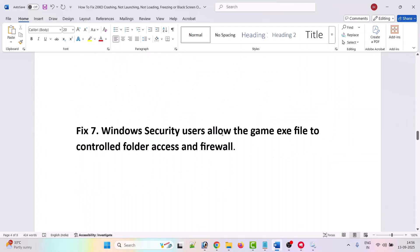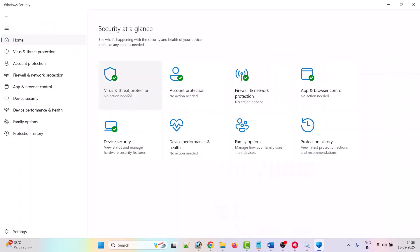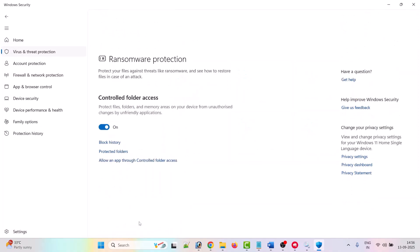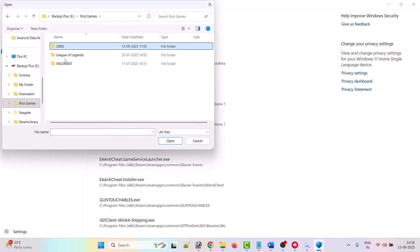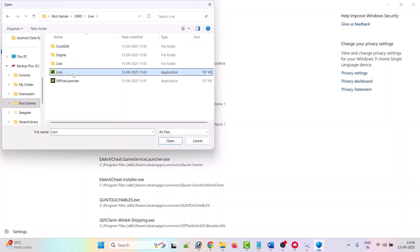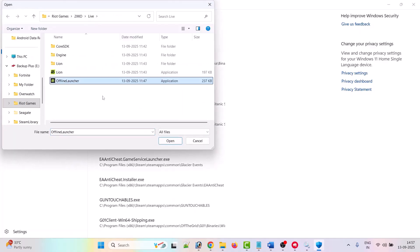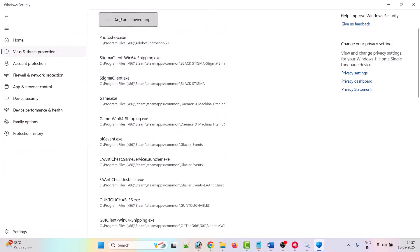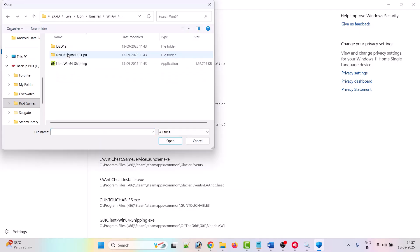The seventh solution is to allow the game .exe files through Windows Security controlled folder access and firewall. In Windows search, type 'Windows Security' and open it. Click Virus and Threat Protection, scroll down, click Manage Ransomware Protection, then click 'Allow an app through controlled folder access.' Click Yes to allow, then click 'Add an allowed app,' browse all apps, go to the game installation folder, open the 2XKO folder, open Live folder, select Line.exe and click Open. Again add the offline launcher. Then add LineWin64Shipping.exe from the Line > Binaries > Win64 folder.